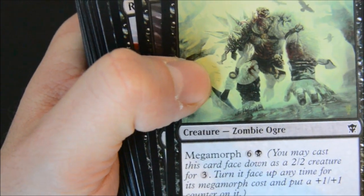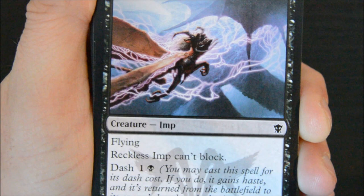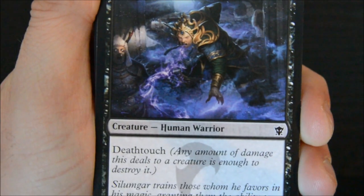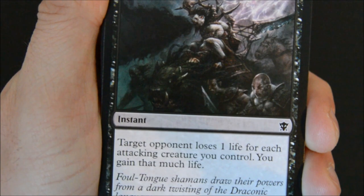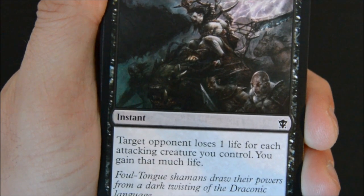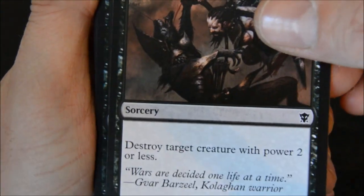Marsh Hawk - didn't play with that. Duress was another good card for sealed, definitely for pre-release. Reckless Imp - it's alright, I played with it. Foul Tongue Shriek - I like this card, especially at instant speed. All the creatures you attack - your opponent loses a life for each attacking creature and you gain that much life. Pretty cool. Defeat - definitely need this, always need kill spells.